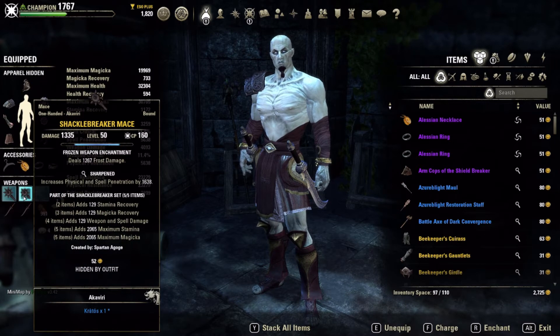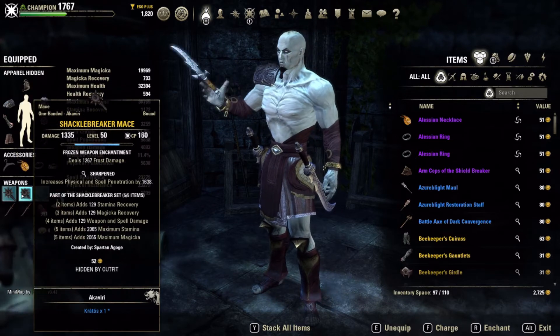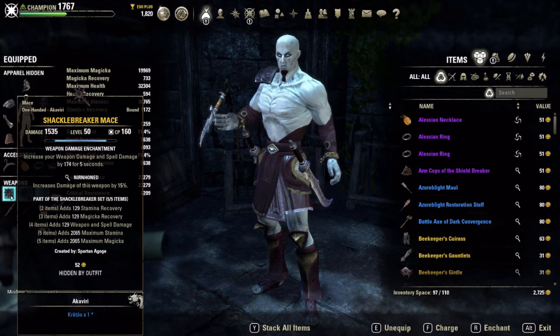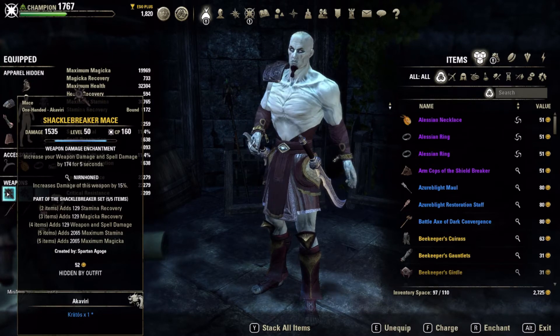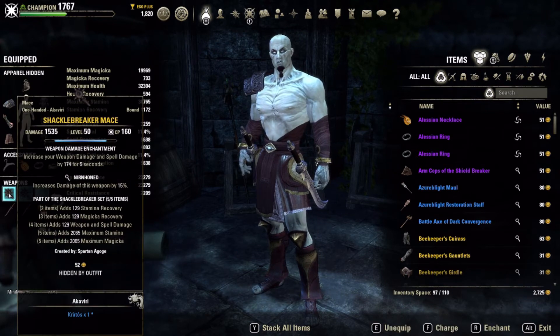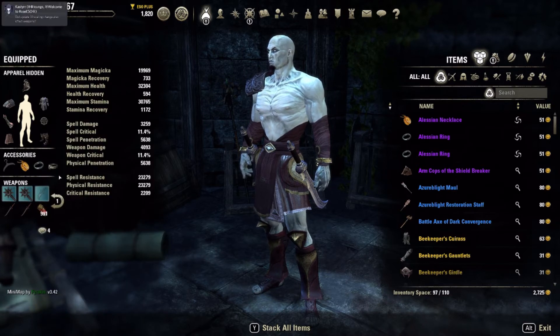On the front bar we're running two mauls — Nirnhoned and Sharpened. That's the best way to do it; don't run Nirnhoned/Nirnhoned — Nirnhoned plus Sharpened ends up being the most damage output. I'm running a weapon damage glyph there, and frost on the other. You could also run shock if you don't want the weapon damage glyph — that'll apply Minor Concussed, and frost applies Minor Chill, or Minor Maim.